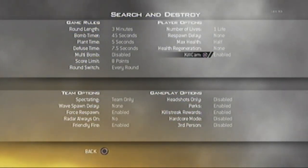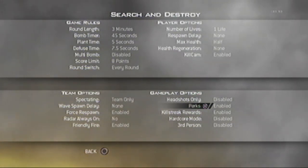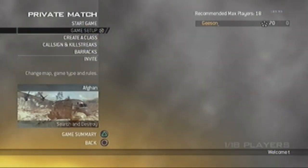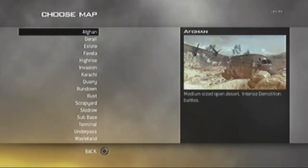Kill cam: you can have it on or off, really doesn't matter. Disabled perks, disabled killstreaks, no hardcore mode, and no third person.